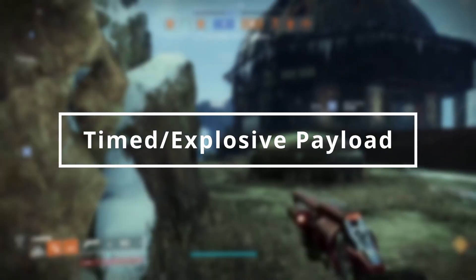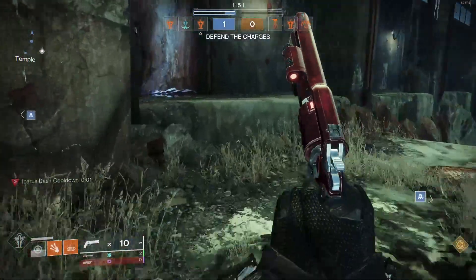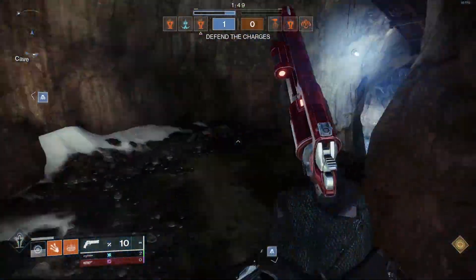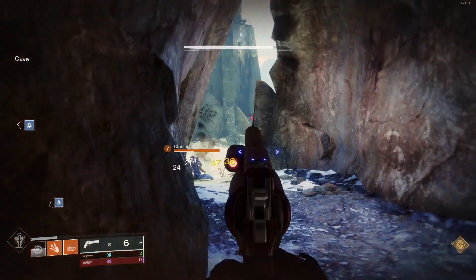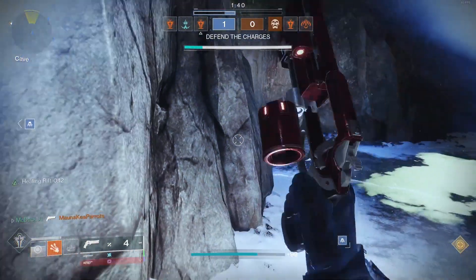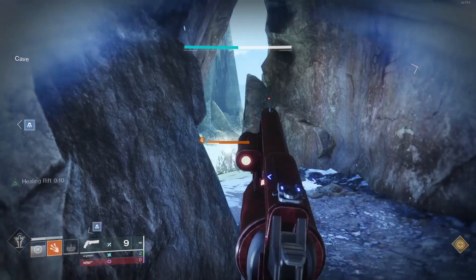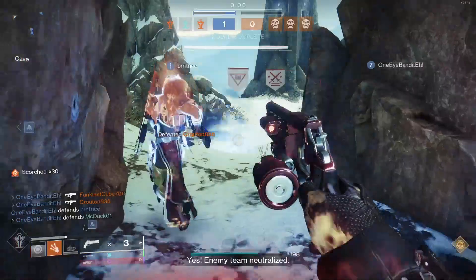Starting off at number 5, we have Timed and Explosive Payload. These two perks are pretty much brother and sister to each other, and while they are for the most part the same perk, there is one major difference that makes each one unique. Both perks split the damage of your shot into two separate parts: the impact damage and the explosive damage. While the impact damage is reduced, the explosive damage makes up for it.